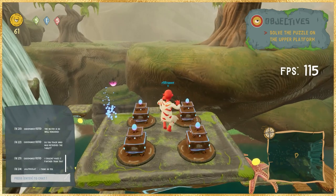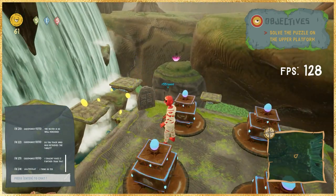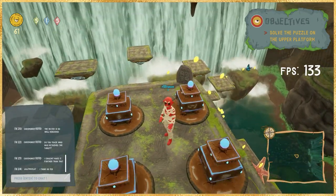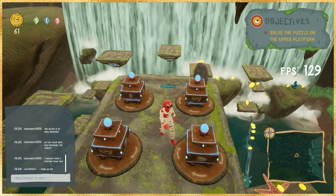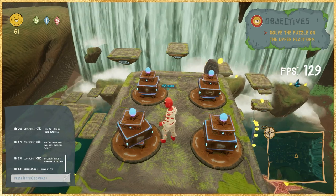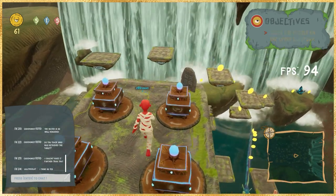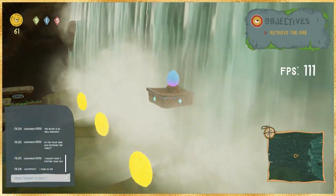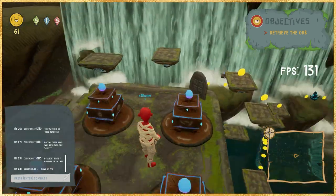As you jump onto the upper platform, head over to the little dots and press E to place the tablet you've been carrying. As I mentioned earlier, the tablet is the key to the puzzle. You'll see four different symbols on the tablet, and you input those by turning the symbols on the four platforms. When you put them in the correct sequence, it will reveal the orb behind the waterfall that you need to collect as part of the next objective.